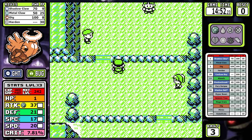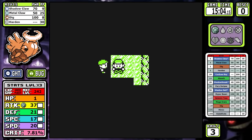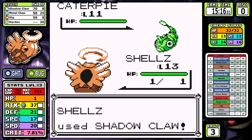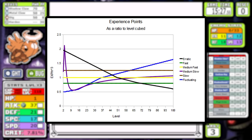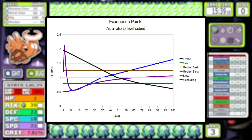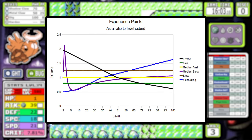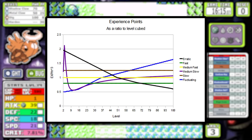The next thing is experience groups. I landed on medium fast, but Shedinja is actually in the erratic experience group. Modifying and adding new experience groups just wasn't worth the hassle. Erratic is weird — it requires the least overall experience to hit level 100, but from levels 1 to 10 it's significantly slower than the slow leveling group. I didn't want to punish Shedinja too hard by putting it in the slow group, so medium fast is where I landed.